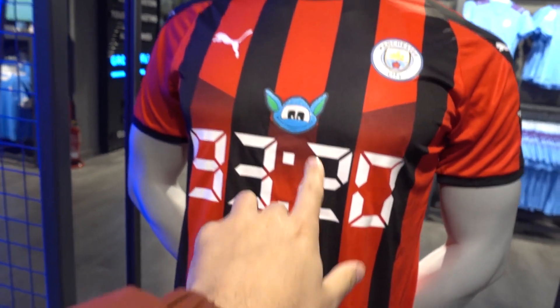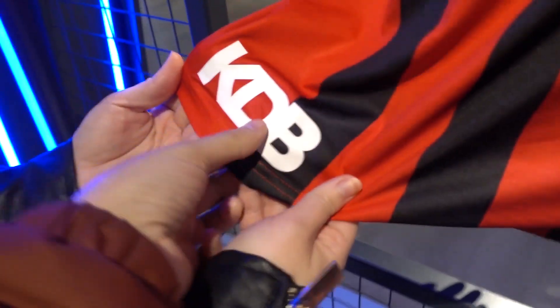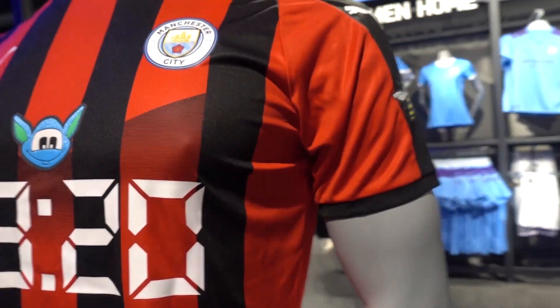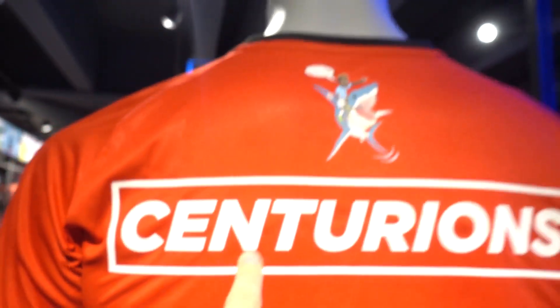It's got 9320, bit of a moonbeam, a KDB in the corner - that's nice. In the city crest there of course. The Manchester Bee on the side. Finney holding up the trophy. Obviously being a 34 year old male, I probably won't have that on it. But that, most definitely.